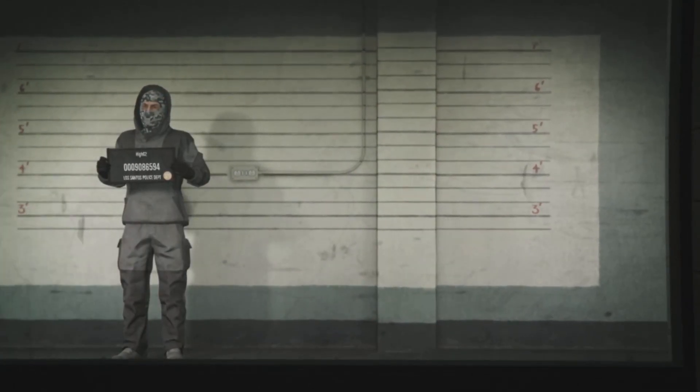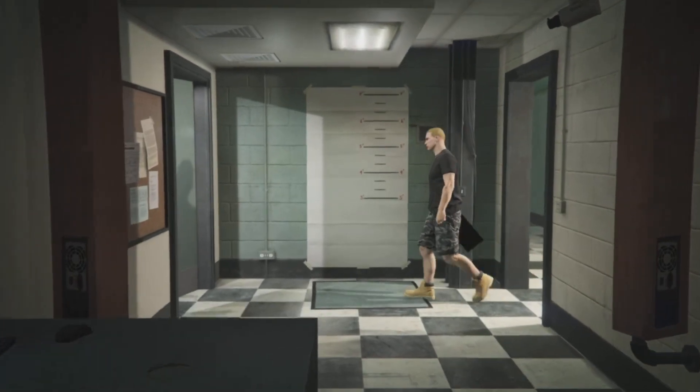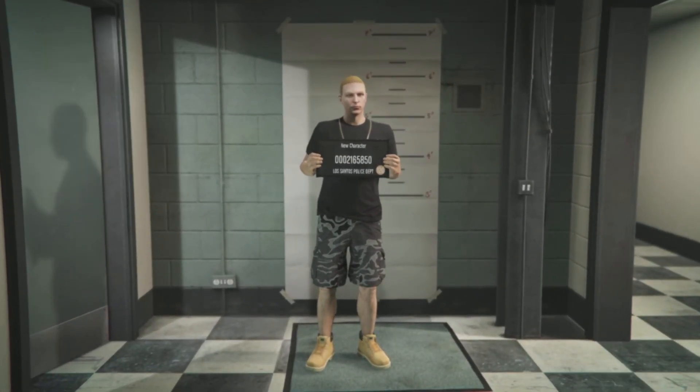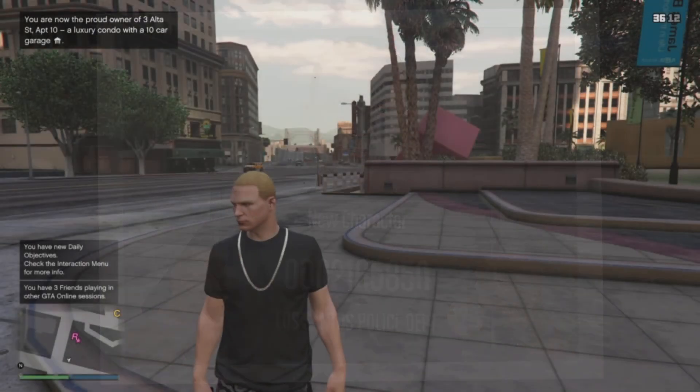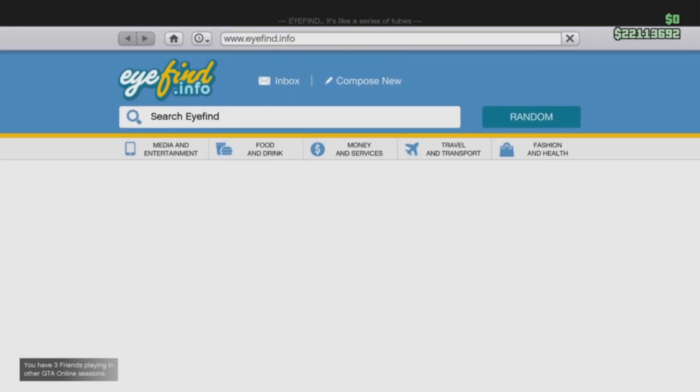Once we select the option to create a new character and you are at least rank 120, we want to go ahead and select yes on the option to copy the rank over to our new character. Once we are inside the appearance options, just go ahead and go to save and quit. It does not matter — you do not have to give them a name or anything like that.